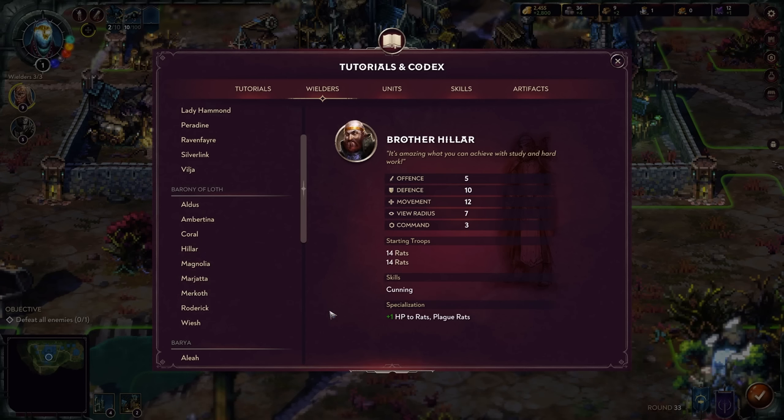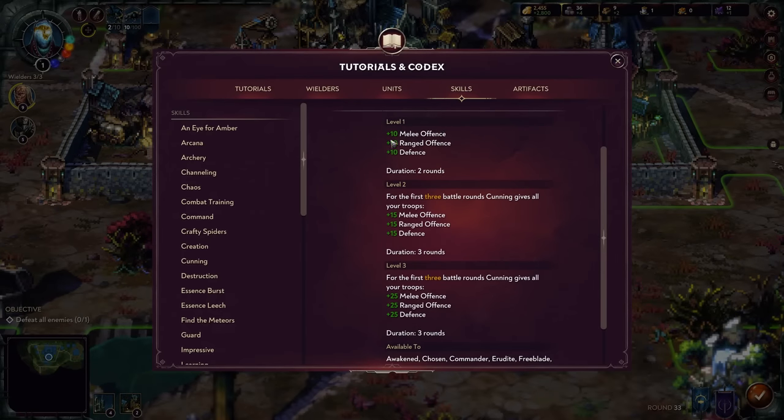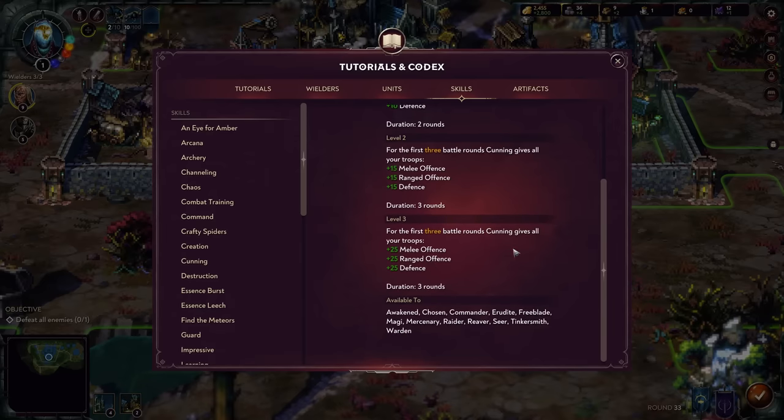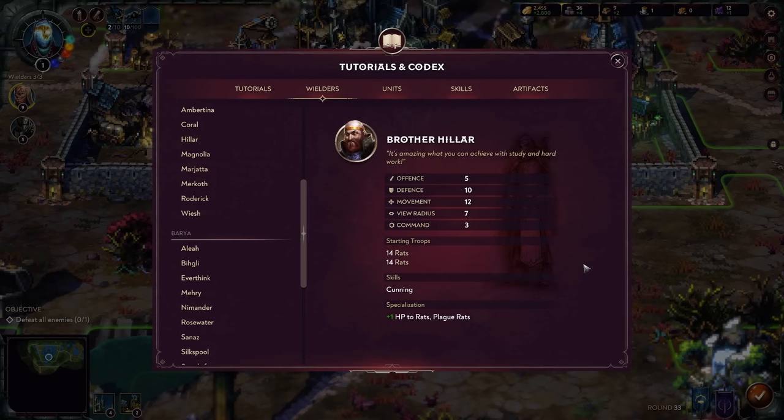Brother Hillar starts primarily into rats and gives plus one HP to rats and plague rats, making them more viable longer. His stats are five offense and ten defense — essentially swapping Coral's numbers. His skill Cunning is quite wild — for the first three battle rounds, Cunning gives all troops melee offense, range defense, and defense. At tier three this is twenty-five of each, making your rats considerably scarier combined with Hillar's ten defense and innate HP bonuses. This lets you bolster rats into a pretty scary early game unit.